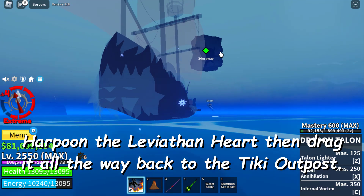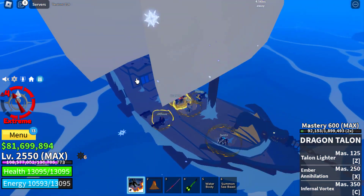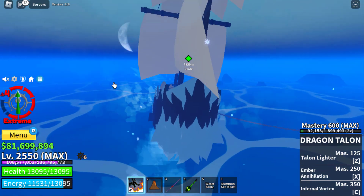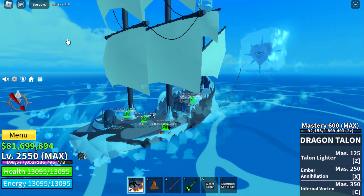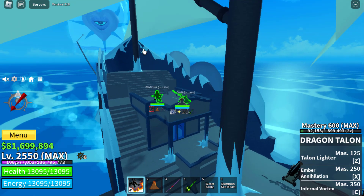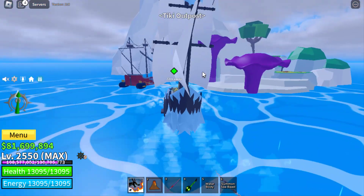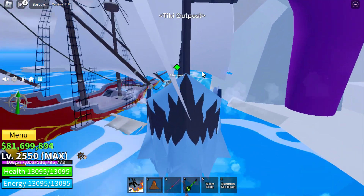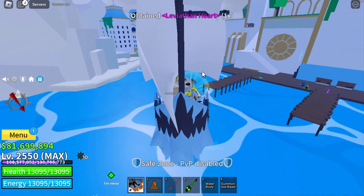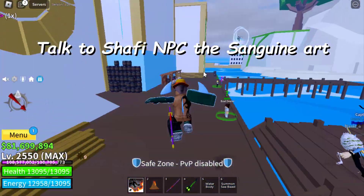Harpoon the Leviathan heart then drag it all the way back to the Tiki Outpost. Then walk to the Shafi NPC.